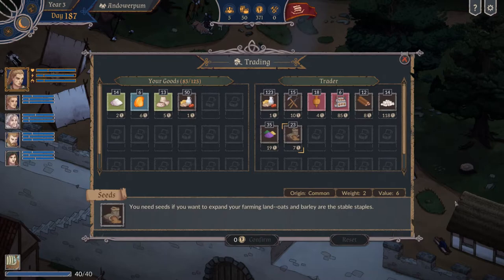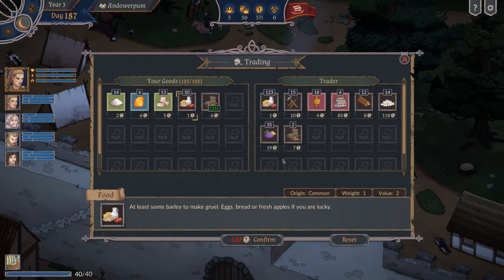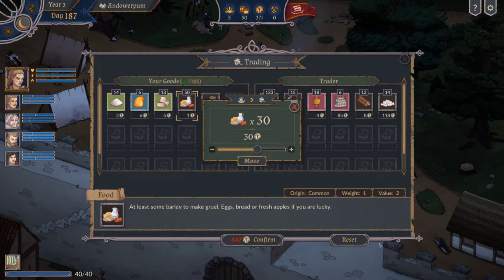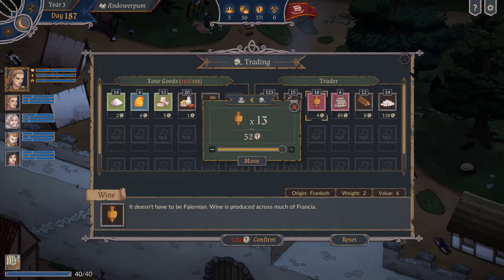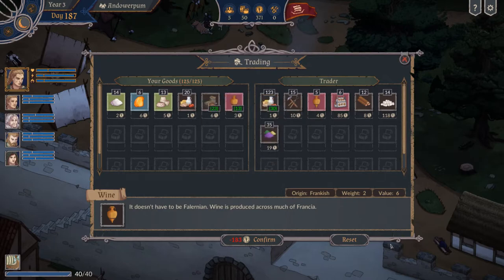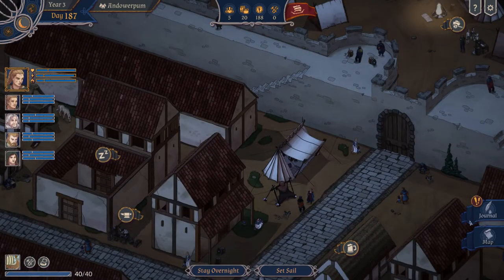The seeds are so cheap — seeds at 7. We need 30 seeds for the next upgrade so we've got to take the seeds. Let's see if we can do that. Let's sell some more. We still have only 20 food now; we should buy some wine — wine can sell really well. So much for the profit, but we got some seeds. Will we stay overnight? No, there's no reason for that — we'll set sail again.